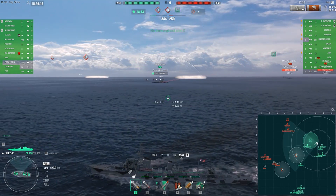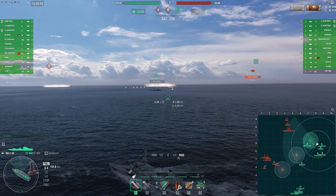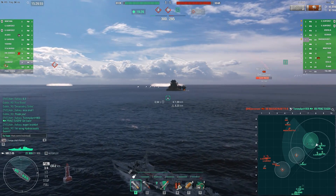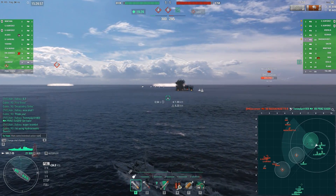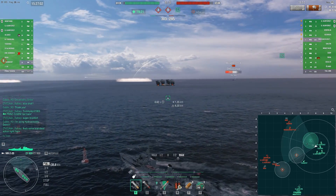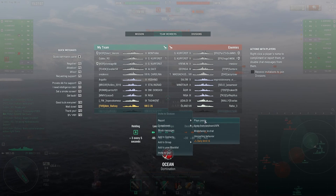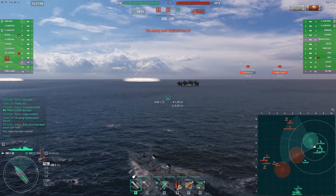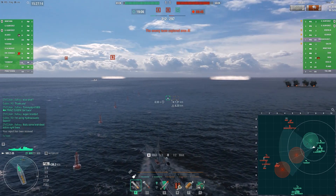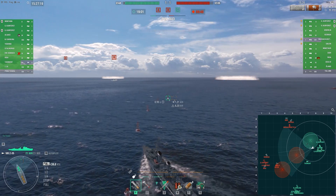I must confess to being quite apprehensive when the Z-35 first appeared in my port. Direct comparisons were immediately made with its Tech Tree compatriot, the Z-23, and my initial reaction was one of dismay. It seemed virtually weaker on all fronts that mattered — less HP, smaller gun caliber, and even considerably less torp range. I always try and approach every new ship with the intent of finding its strong points and devising a role that suits those strengths.